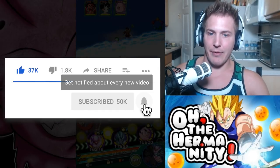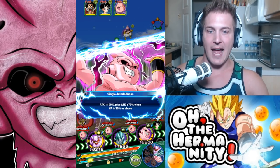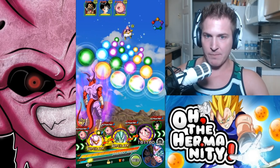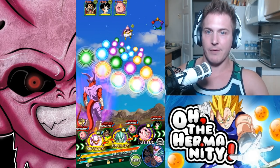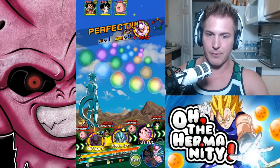Alright, let's take care of this. Whenever you're facing Hercule, Videl, and Buu, you want to take out Buu as fast as possible. Janemba can dodge and block pretty well, so I'm going to leave him in the front and save as many of these orbs as I can for Kid Buu.